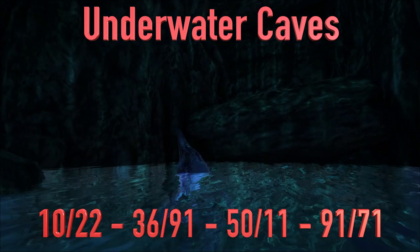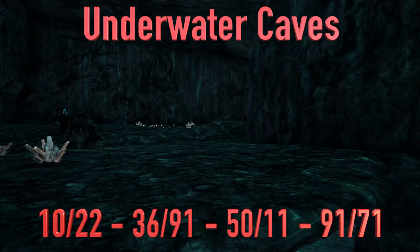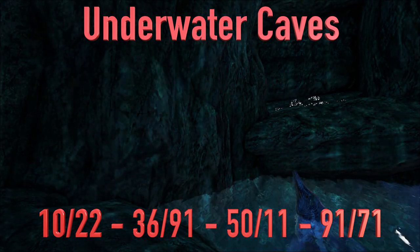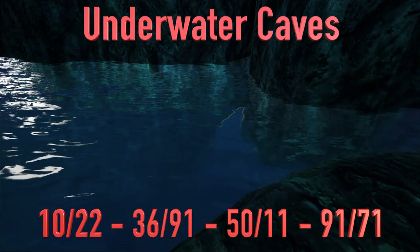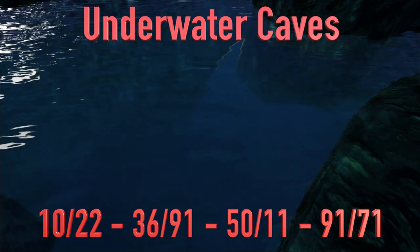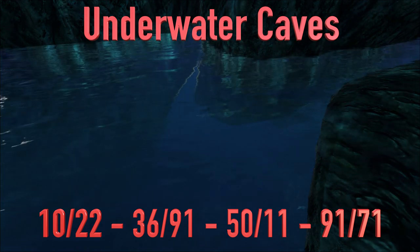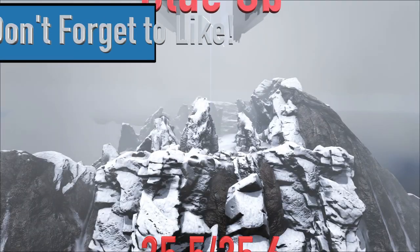Being underwater limits attackers' ability to get in. If you set your base back a bit, they can bring animals in to tank turrets, but they have to throw animals out of cryopods to get them through. Overall it's a very defensible location — there's essentially only one entrance, so you can concentrate tons of turrets dropping damage into that one spot. All four cave locations will run across the screen; they are the exact same cave type just in different locations.